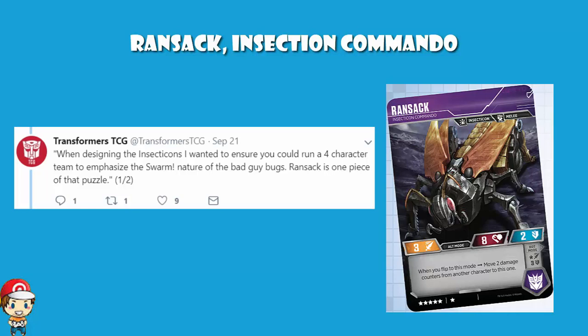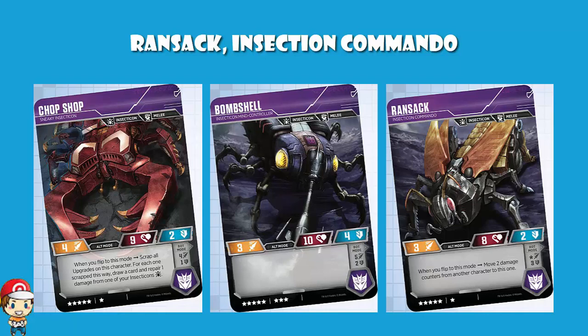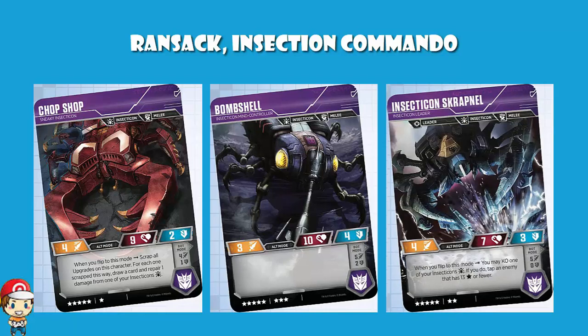The cost of six is very, very low. You can have character cards totaling a cost of 25. But if we have a look at all of the Insecticons so far revealed, we do have four of them. We've got Bombshell who costs eight, Chop Shop who costs six, and Scrapnel who costs seven, along with Ransack who costs six. So eight and six is 14, add seven is 21, add six is 27. And you cannot play multiples of each character card — you can play multiple Ransack, but not multiple Ransack Insecticon Commando, which is this particular card. So I'm sure you can play four characters, but as it stands, if you try putting the four Insecticons together, you won't be able to actually fit them all in.